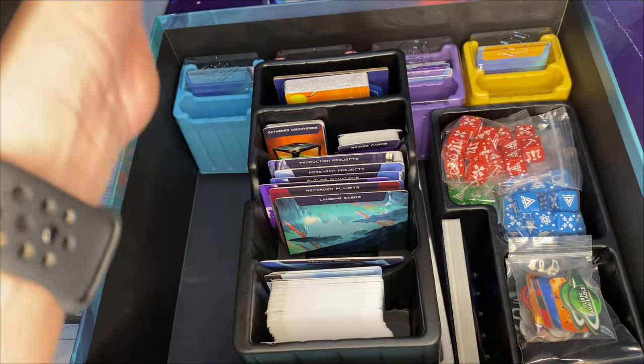Don't mistake these green tokens for lead tokens — they are the same size but they're called success tokens, about 16 or 17 of them. There's a small bag included that I think is meant for these tokens — possibly for save game purposes — so I've kept that bag separate and clear for now.